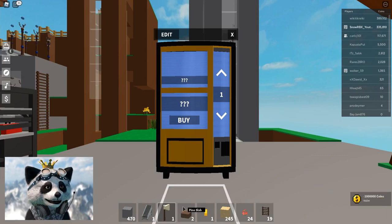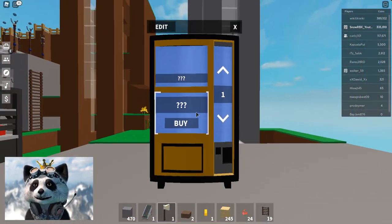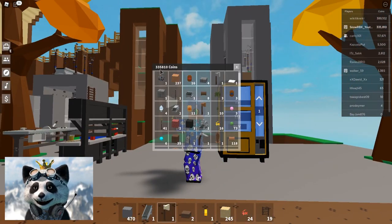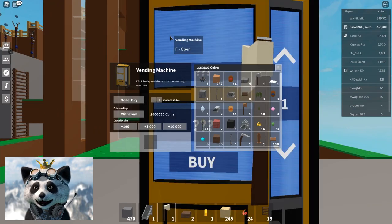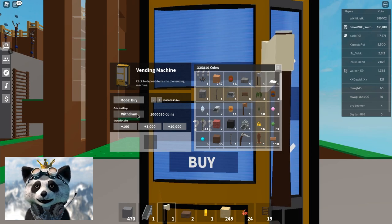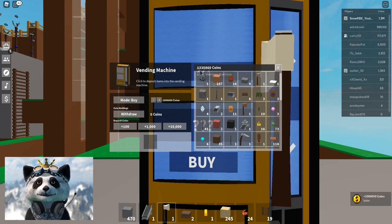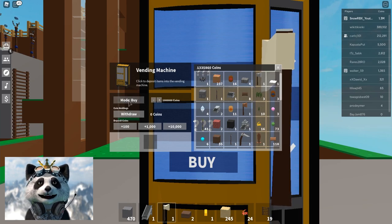If you're wondering how to get that money back, all you need to do is click edit and look at 'withdraw.' Click that — bam — 1.3 million, all of my coins are there. It is so easy. If you want to sell something to someone, just click the mode to 'buy.'